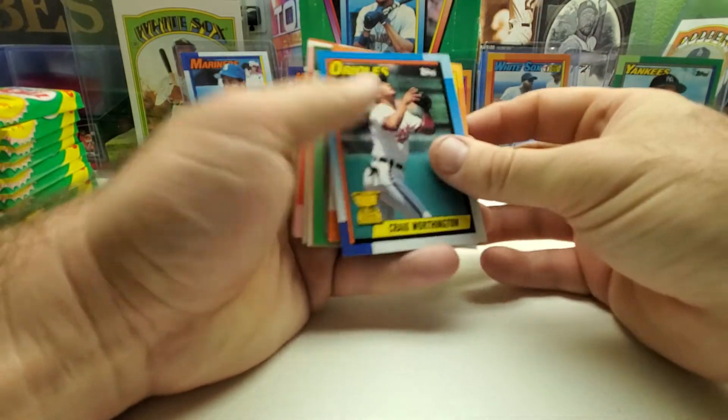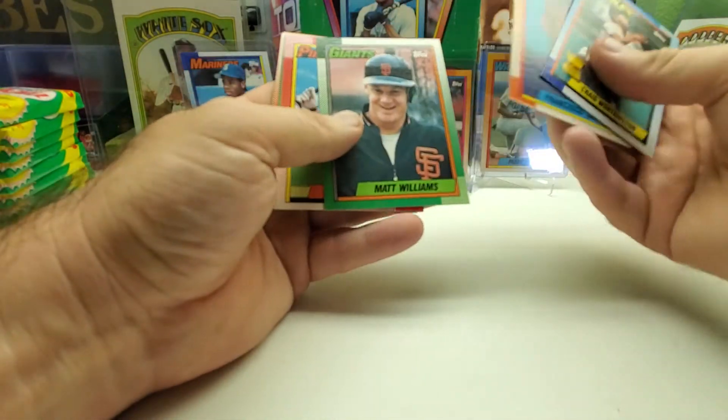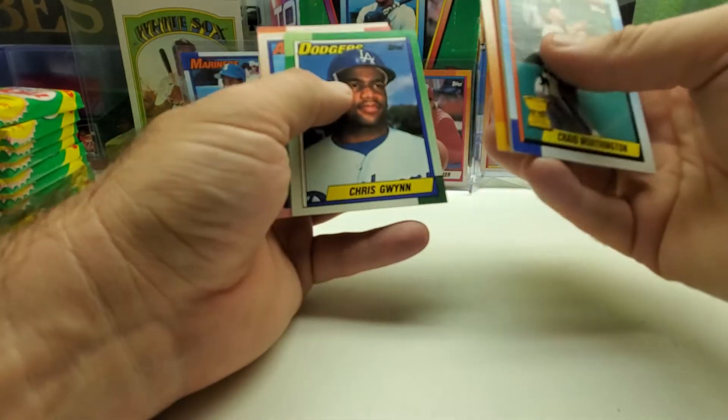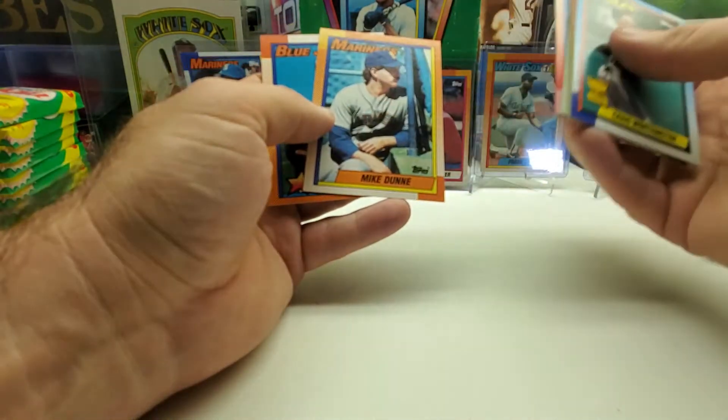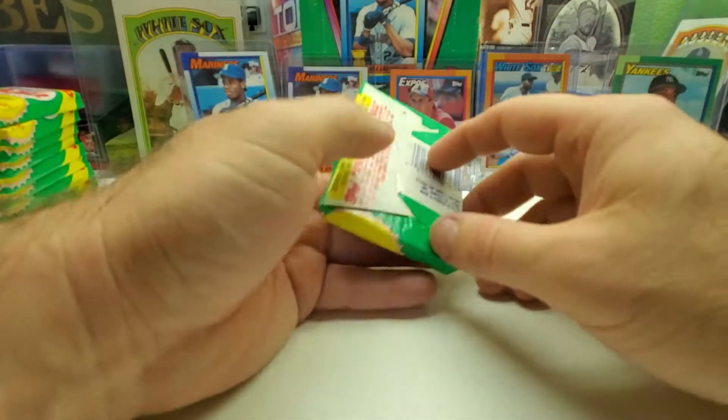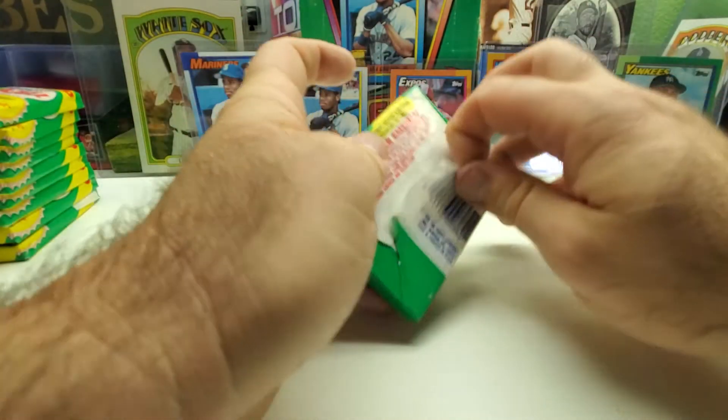Greg Washington cup card, Matt Williams, Ruben Sierra All-Star, Chris Quinn, and Alex Sanchez Future Stars. A nice little five-card haul so far in this box. Last pack of the third stack.